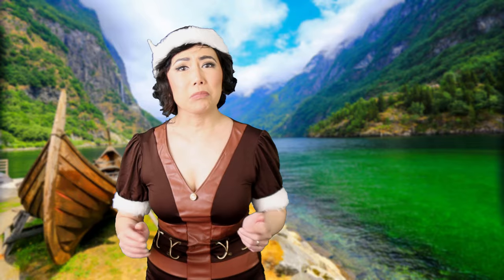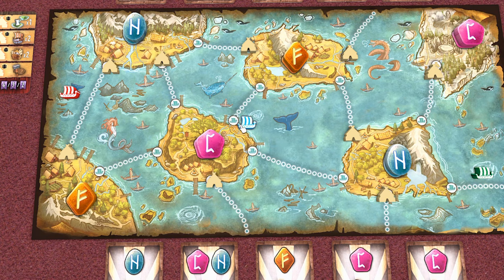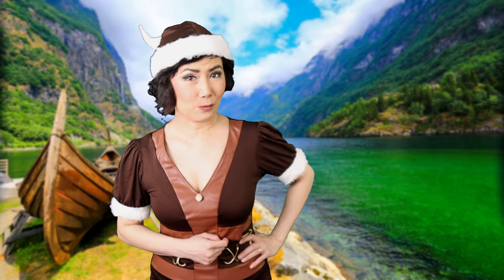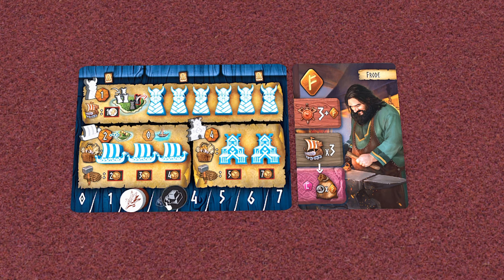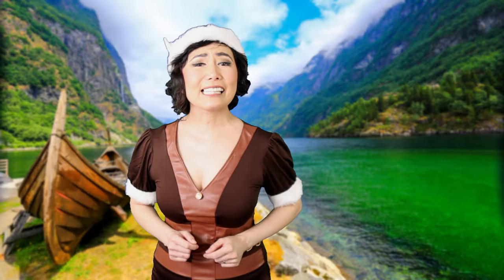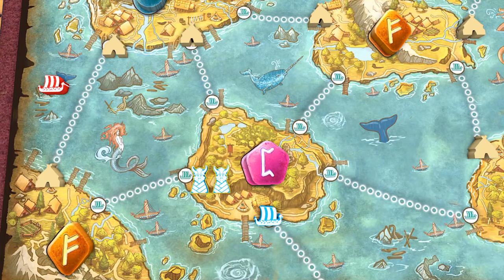When moving, a player can also land their boat on a docking space or a village to raid. Of course, we Vikings, we like to raid! For raiding, pay the steal cost, gain the village token and place your boat there. Then optionally send your settlers inland, paying food.